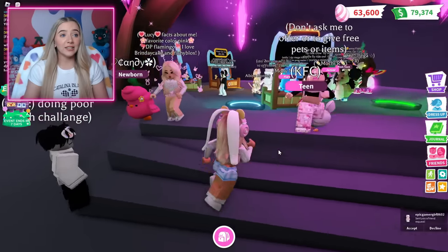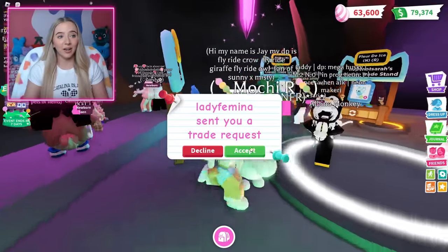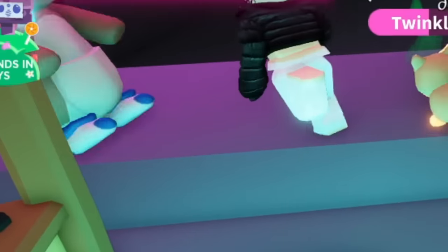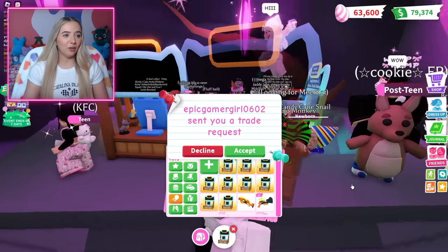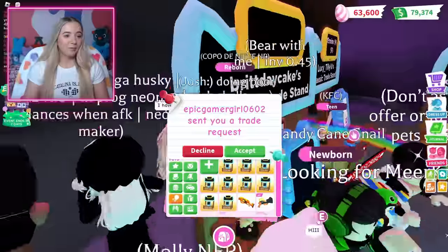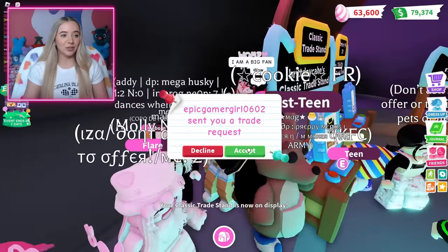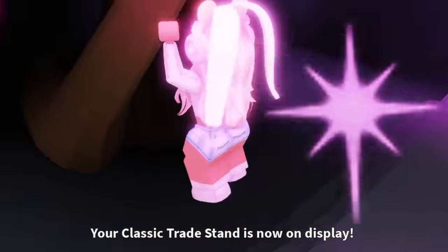People are already setting up trade stands in the trade hub. This is already a flaw — I have to have my trades on in order to set this up. So we're just going to select an item to trade: a classic trade stand. I need to go hide somewhere.